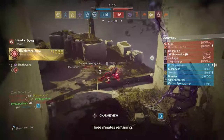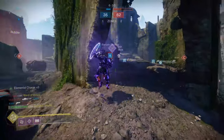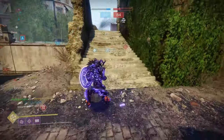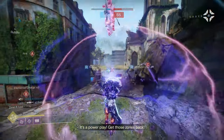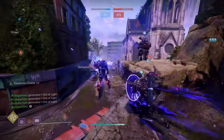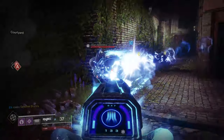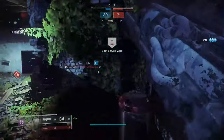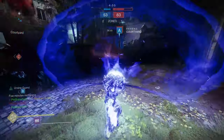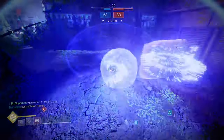Speaking of defensive, that was an unintentional block of a tether to stop it from going to B — I mean, it was totally intentional. I'm showing you a lot of supers because that's really the core of this build. The weapons could be interchanged and probably make a much better loadout. But tanking an entire Ward of Dawn, including using Heavy on me, and then taking them out — pretty cool.